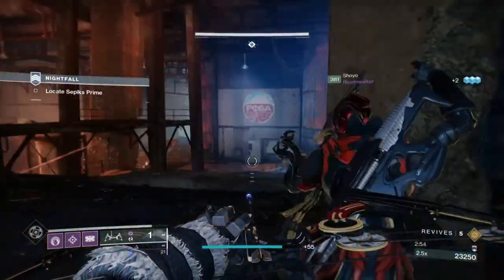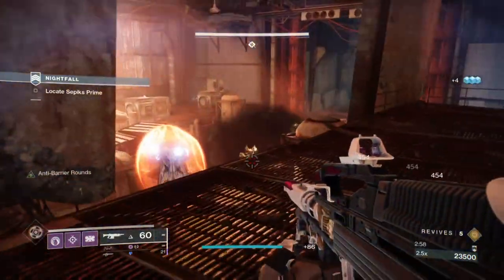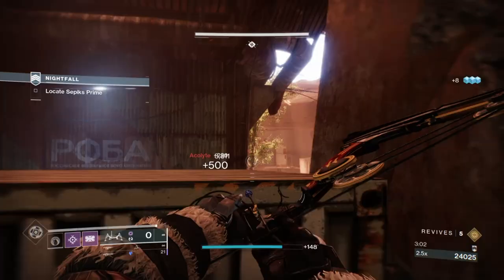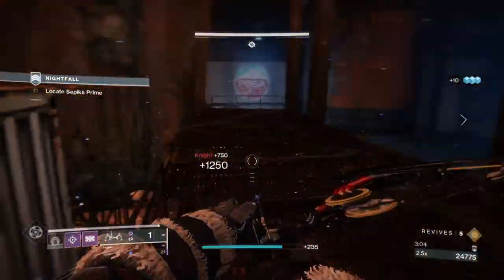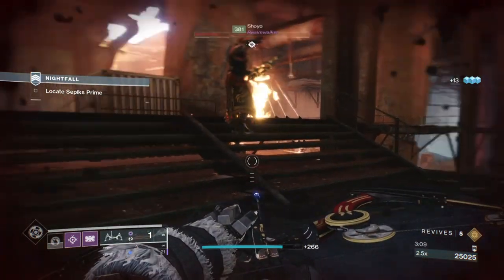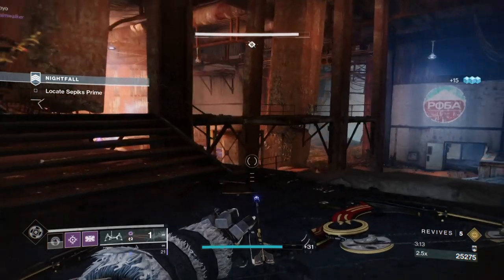Alright, another Ursa Furiosa build that you've already seen a dozen times, but I promise mine is slightly different to what's been shown before. The same rules apply with the subclass not being used; however, I'm making sure the synergy between void elements and elemental wells are a lot more common, and I want to show you just how strong wells are for endgame content such as Grandmaster Nightfalls.